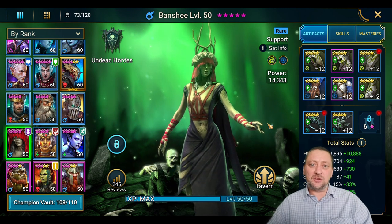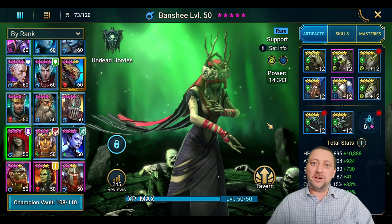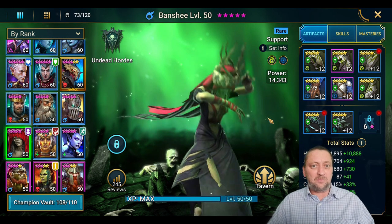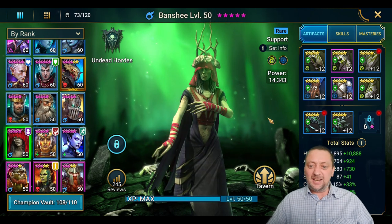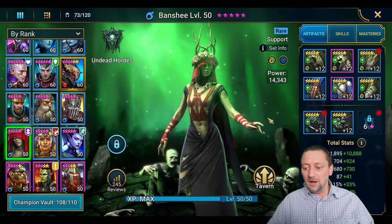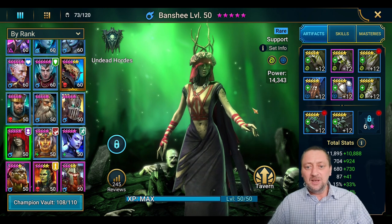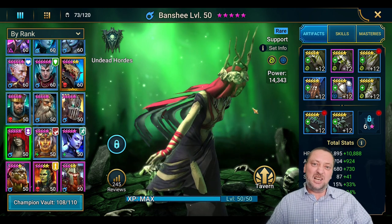Hello there guys, Mr. Missing in Action back with another Raid Shadow Legends video. Today I've got the fourth episode in my Unsung Heroes series, where I showcase an unloved rare within the game, build them as a free-to-play player, level them up to 50, send them to 5-star, look at their skills and build, look at their reviews and where they're probably going to be good, take them into one or two areas, and let you decide if you want to build these guys out for early to mid-game.